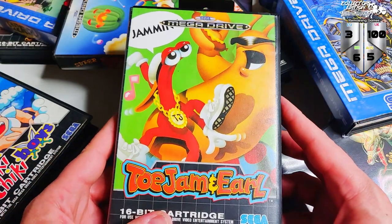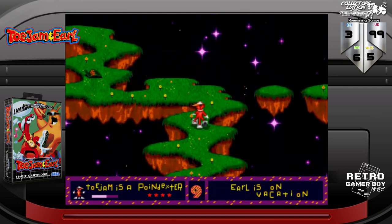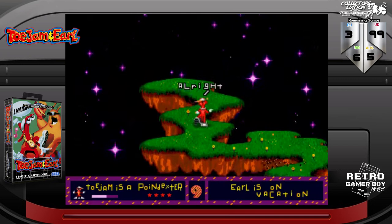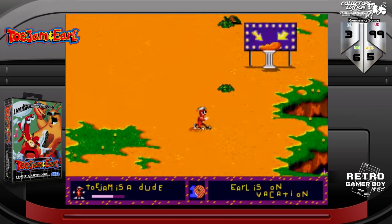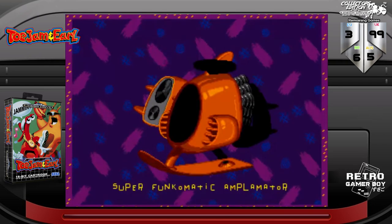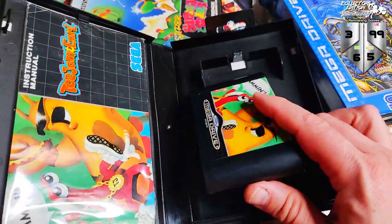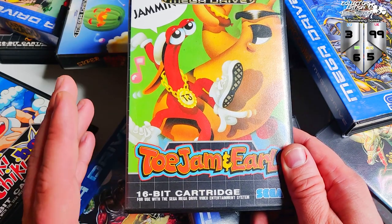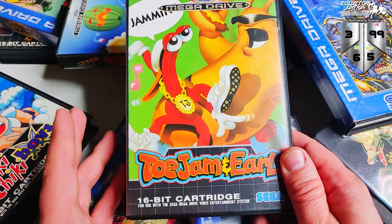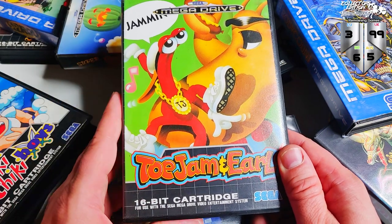ToeJam & Earl. There was a time that ToeJam & Earl was selling for something like £150 to £200 — it was considered in the late 90s and early 2000s as the Mega Drive game you had to have. People used to say it was the rarest Mega Drive game you could get. That legendary myth around its price actually spawned a sequel — first on the Mega Drive, and then the series was continued again on the 360. I've got a really, really nice conditioned box, manual, and cartridge. But I don't really enjoy ToeJam & Earl. It's all right — I don't hate it — but I much prefer its sequel, Panic on Funkotron. I think that's a way better game, more of a traditional platformer. I just didn't gel with the format and still found it relatively boring to play. But I know there are some big fans out there.